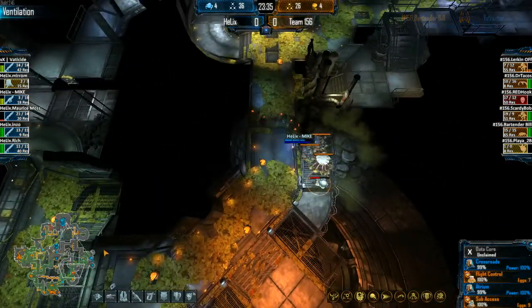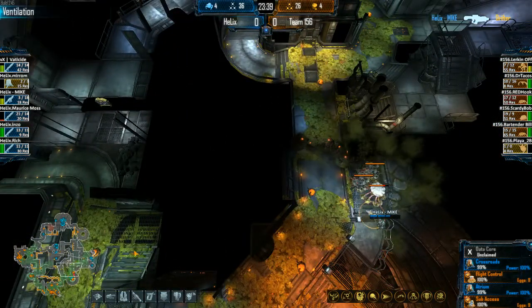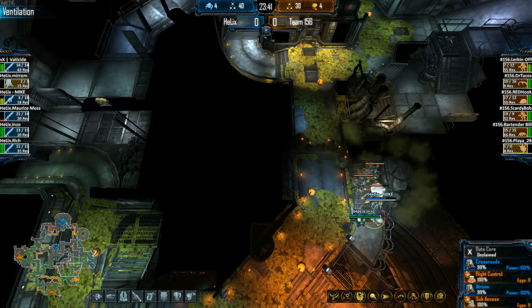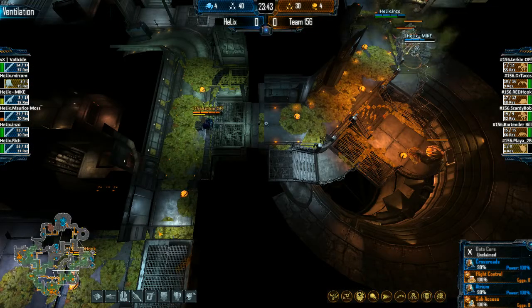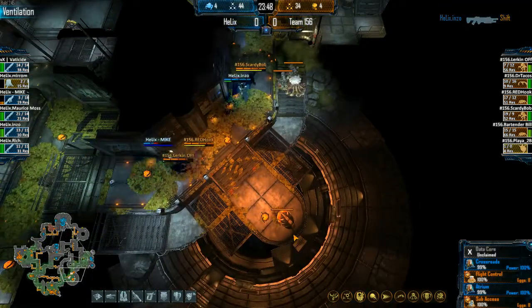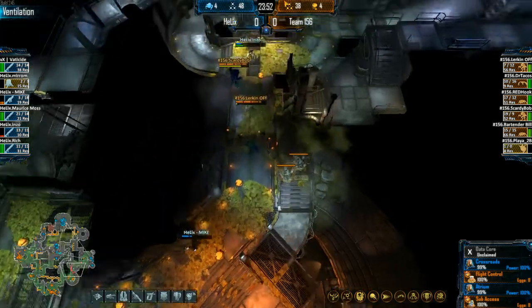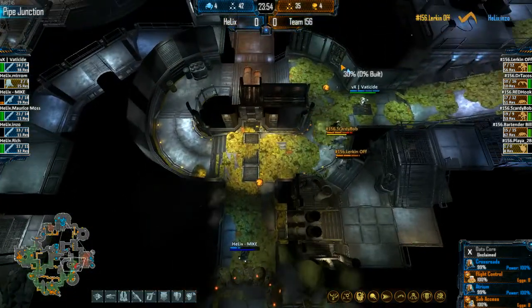15% — excellent job once again. If Mike had had his gun out instead of knifing the whole time, he might have been able to clear lurking off. Lurking off making the dive again but with no energy for this fight — got to be careful. He can't blink away. If he keeps engaging like this he's going to run out of retreat energy.